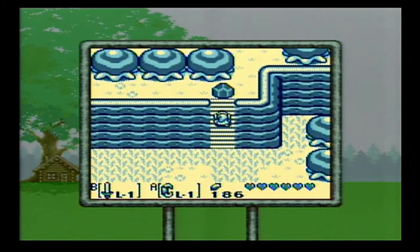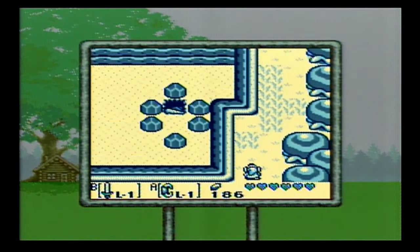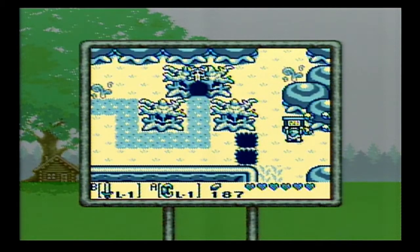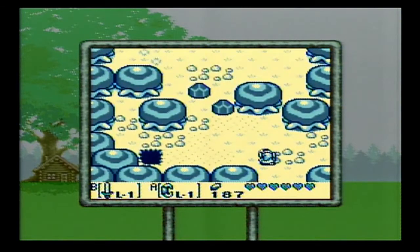Right there is the first little warp point. There are four of them throughout the island and they warp us around — a throwback to the first Legend of Zelda, where there were four little passages you would use with the Power Bracelet.